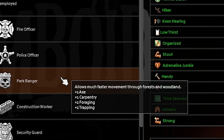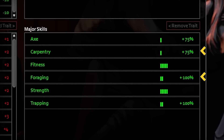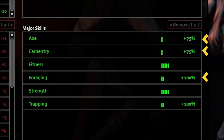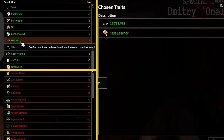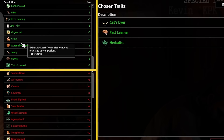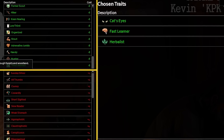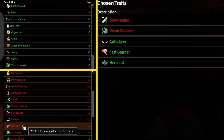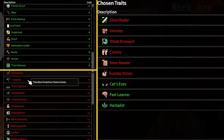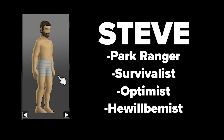The Park Ranger occupation would give me the ability to craft a selection of traps to catch small animals, as well as a host of other bonuses in foraging, carpentry, and axe skills — all of which would be important. With a complete lack of any pharmaceuticals, I chose to take Herbalist, so that I could create my own herbal remedies should I be injured. Cat's Eyes for increased vision at night, and Fast Learner on account of the lack of books to learn from. As for negative traits, I took Slow Healer, Unlucky, Weak Stomach, Clumsy, Slow Reader, and Sunday Driver. This was the ultimate survivalist, Steve — the Bear Grylls of Project Zomboid, only with less drinking his own urine.